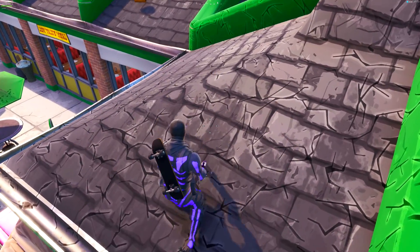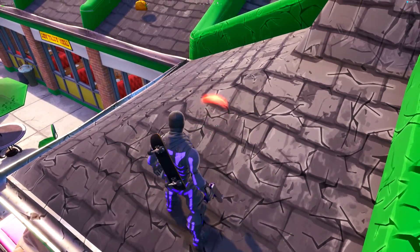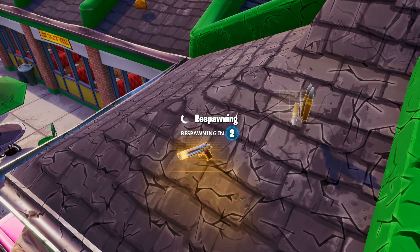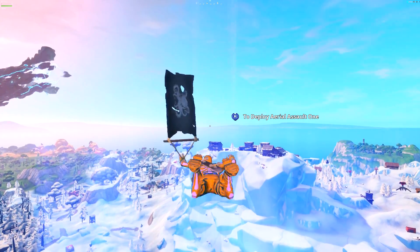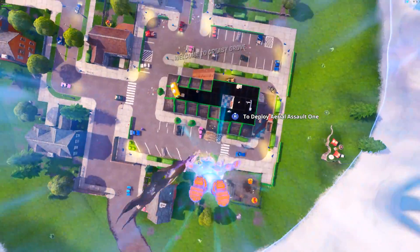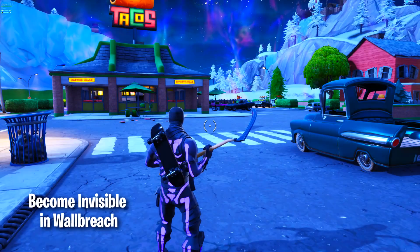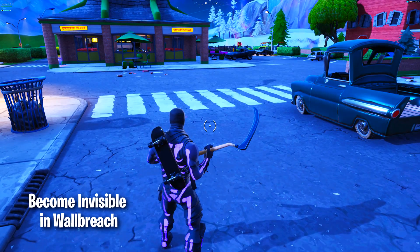Hey, what's going on guys, my name is Trollinja and in this video I'll be showing you brand new Fortnite glitches. These glitches are pretty amazing — you can be invisible inside wall breaches and you can disable taco time permanently. I'm gonna show you how to do these glitches, so if you enjoy the video hit the like button, and if you're new go ahead and subscribe.